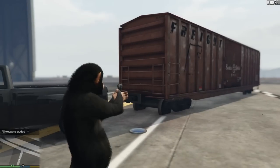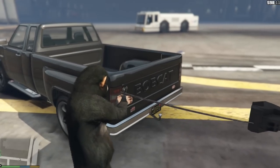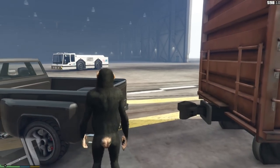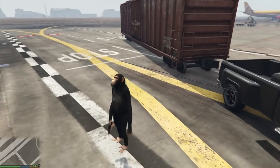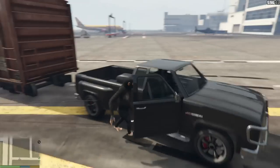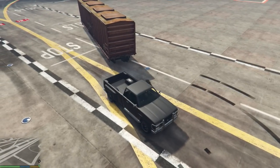Alright, so we have the grapple hook mod installed. We're gonna hit this right on the end of the train, and it should tie right to the back - hit it right to the trailer hitch. Look at that, that's money. I don't think it's actually secured though. Oh, it is! Why is it... oh boy, we tied ourselves to the floor. Come on now. Did we really do that? We're stuck.